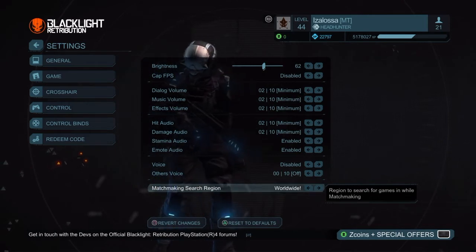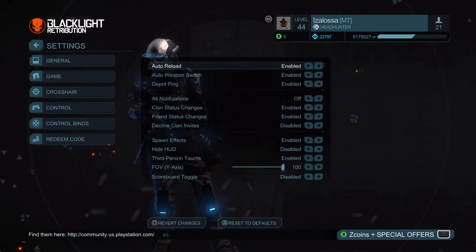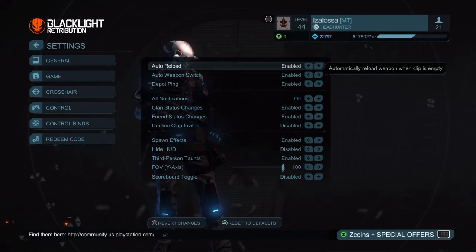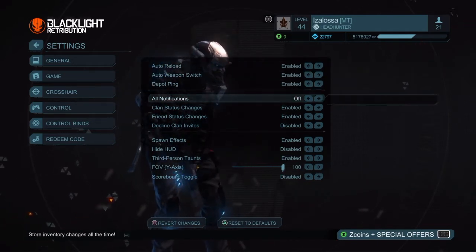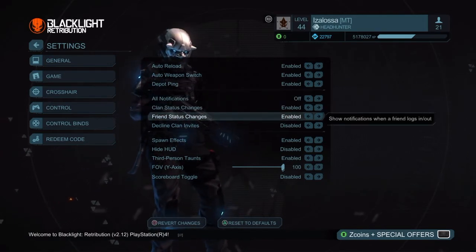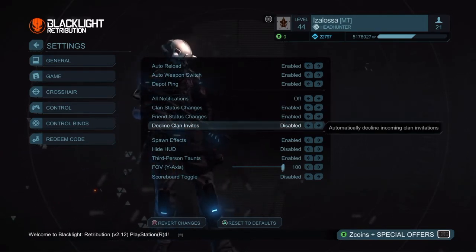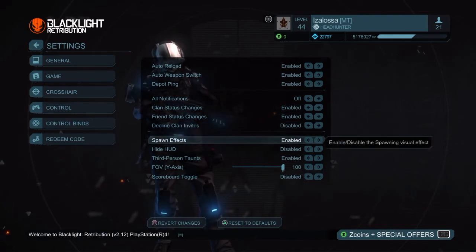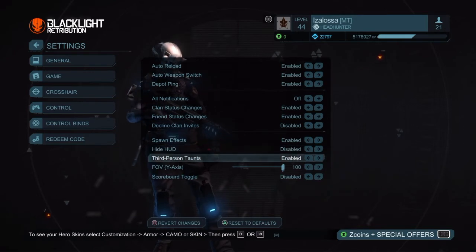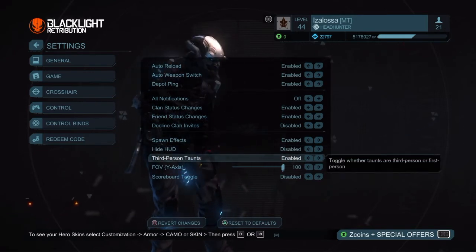Matchmaking search region is set to worldwide. Auto reload enabled, auto weapon switch enabled, de-popping enabled. All notifications are off — clan status changes, friend status changes, decline plan invites. Spawn effects enabled, hidehood disabled, third person tours enabled.